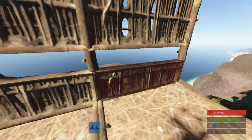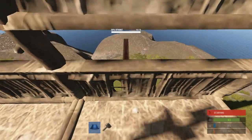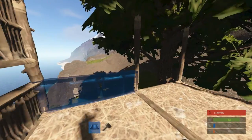Wait for the blocks to disappear, and there you go. That's how it's done — you can do this all the way around. It makes a nice little sniper nest. Thanks for watching.